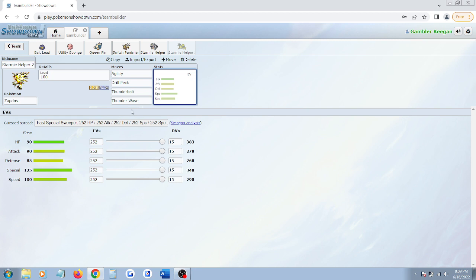Flying type, so you can't be hit by Ground-type attacks. A very good Pokemon to keep in the pocket toward the end of the game. Let's take a look at the set: we have Agility. You can break out of Paralysis with this, and ideally you use it wisely.